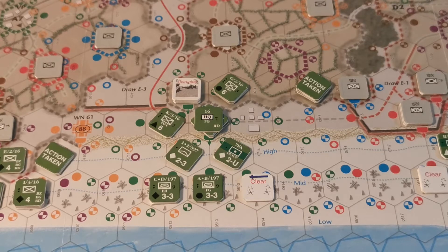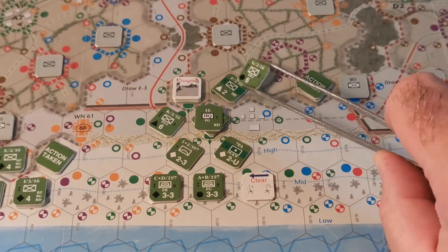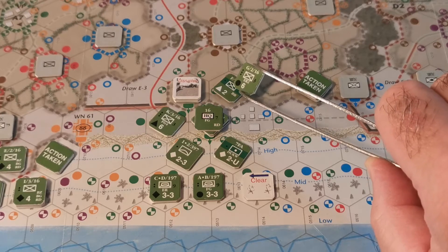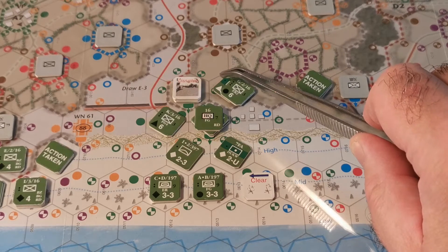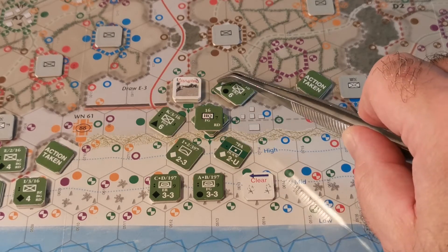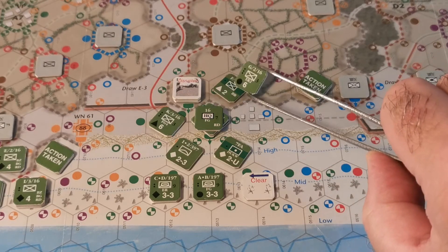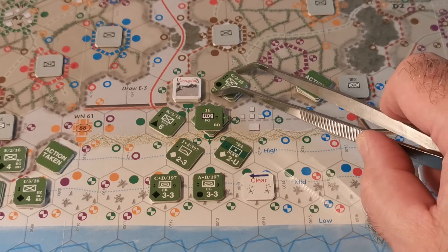Getting back — that's 18 minutes of nonsense, Grant. So it was this unit here that made the infiltration move, or made the move that should have done an infiltration check. He then ended up — this is where he'd done the move — and then Brown fired on him, disrupted him, and he lost the step.